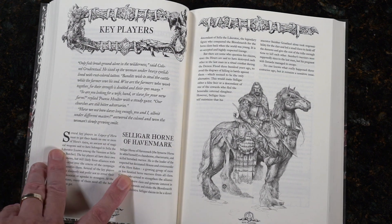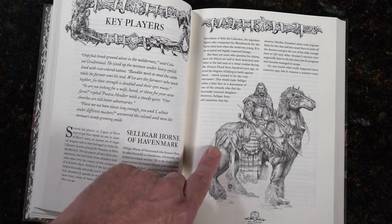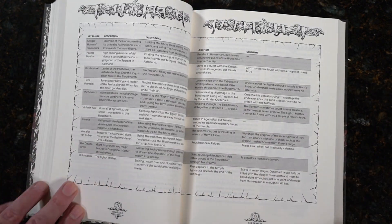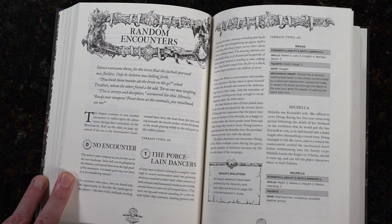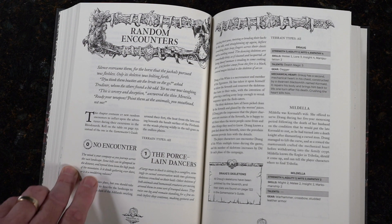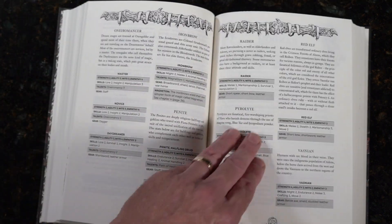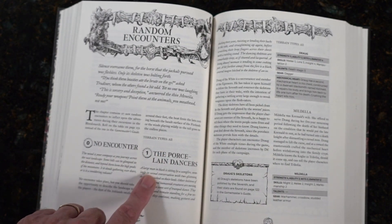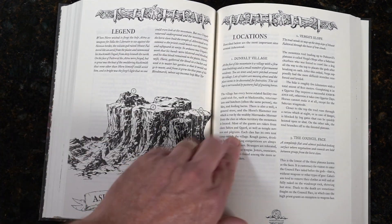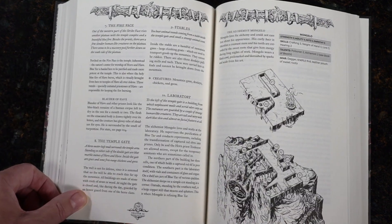We have key players, and again you're going to see that same similar breakdown — the lore in italics and then a very nice clean format with a pencil drawing. There are plenty of charts all throughout the book. Moving quickly to some random encounters: as you saw in my Book of Beasts video, you get a chart, and when you roll on that chart — whatever number you get, zero, one, two, three — you'll find further detailed information to refer to.